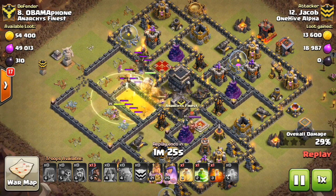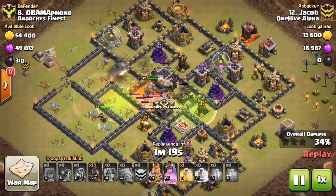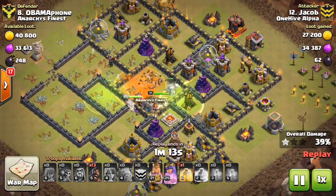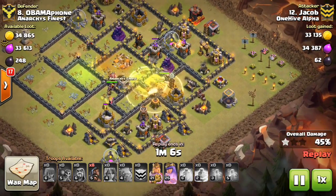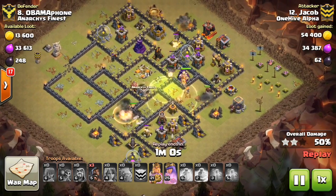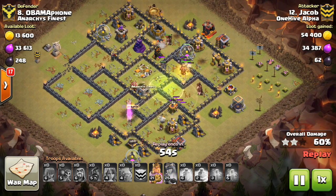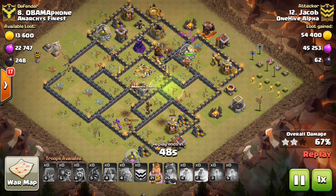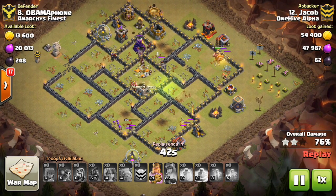The most important thing is going to be balloons having to do multiple drops on certain defenses. The Inferno Tower, which previously could have been taken out by a group of three or four balloons under rage, might now take an entire additional round of drops. Because your balloons travel in groups, if one group has to spend two different drop cycles taking out a defense, that really adds to the attack time and the time they take to move across the base, which can be really detrimental.